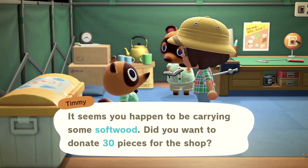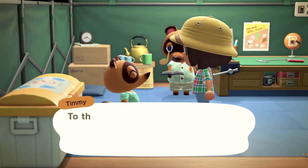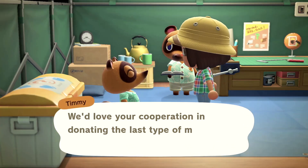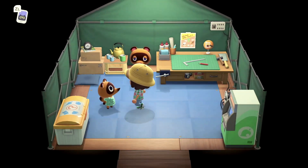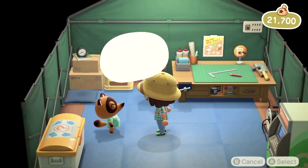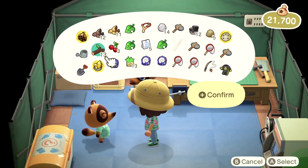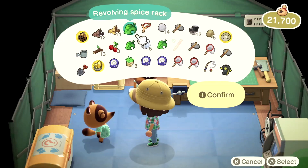Okay, these are for you, Timmy. He gave me a revolving spice rack — okay, thank you! I have a few things I can sell. Let me sell these, and this gold nugget. I don't have much to sell right now.